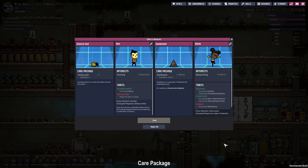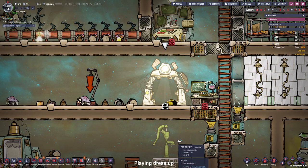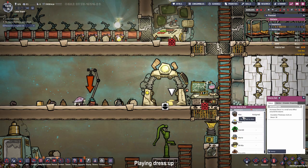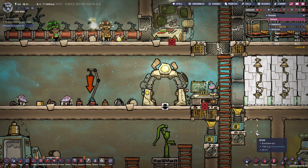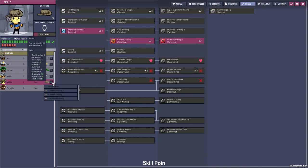The game was generous enough to give us another care package, so we are going to take the snazzy suit. I think Abe deserves it because he has been with us a long time and he is one of the happiest dupes — he can spread his happiness by wearing a beautiful sweater. More wrenching for Mima, and a fancier hat.